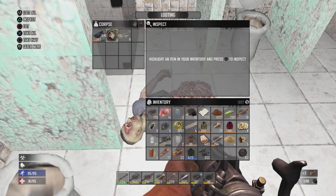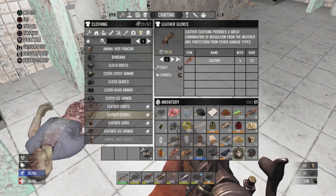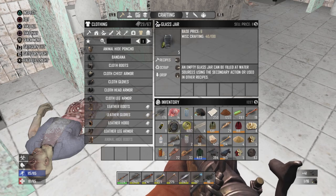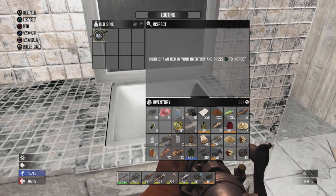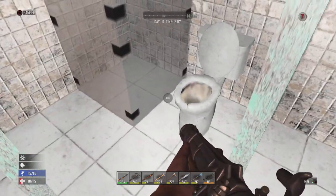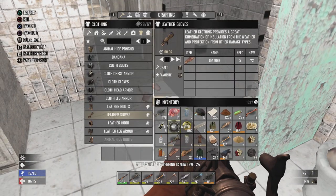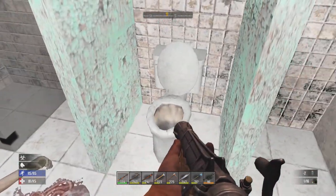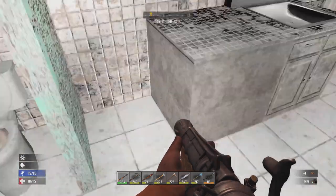What you got for me? You have shotgun shells and some decent stuff for me — and we'll just throw out jars for now, don't really need them. Probably leave a lot of this stuff behind because I don't have the inventory space for it. I'll just drop that and throw all that stuff in there.